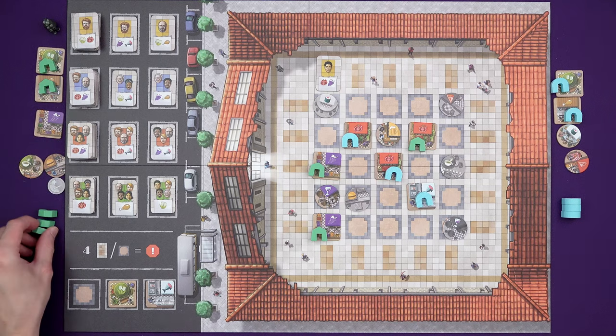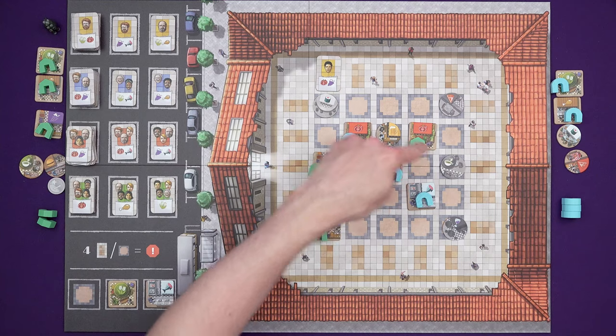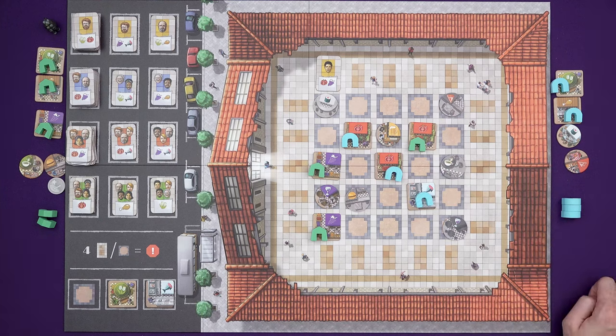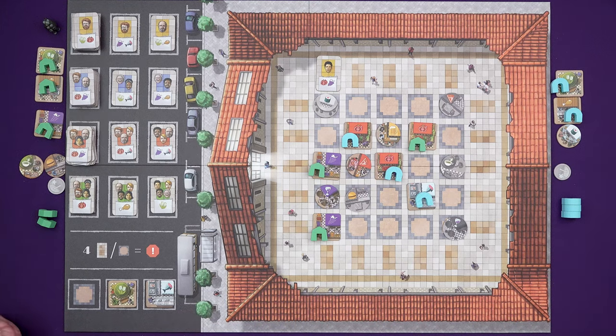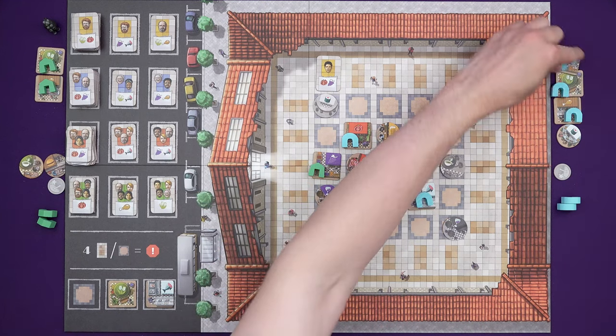He wants grapes, doesn't he? Maybe boost here again? So now if I want to put a tomato stall out, I've maybe waited too long and Marty will get a benefit in this row at least. I'm just going to put this pizza restaurant out — gave myself a coin. Oh, I should have taken a stall first. Yeah, I would definitely have taken the grapes away from Marty. Whoops. Subtitles.